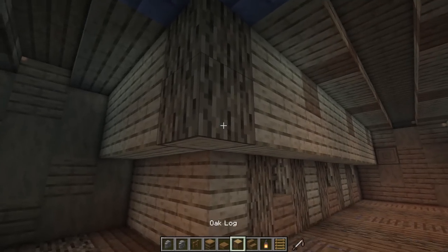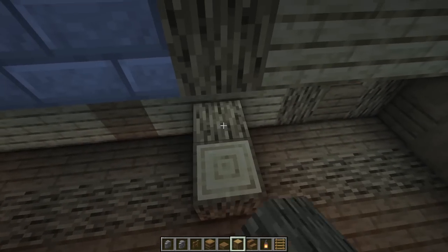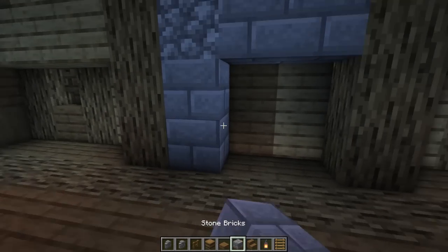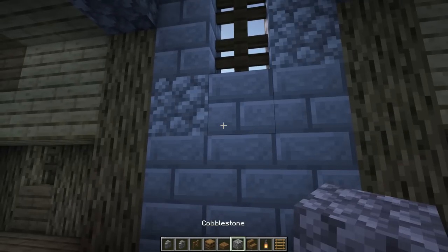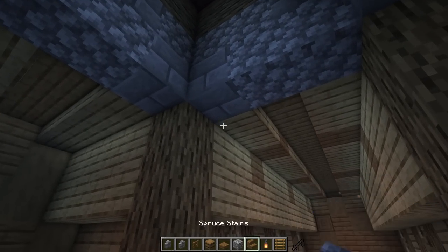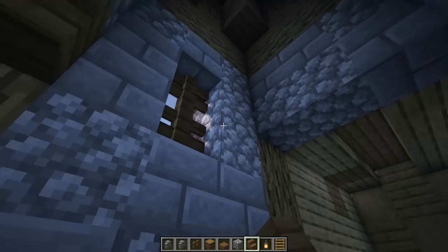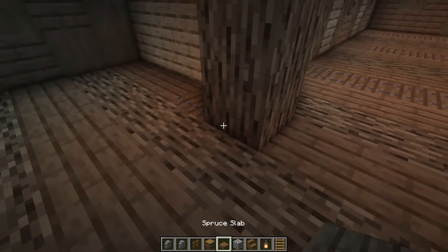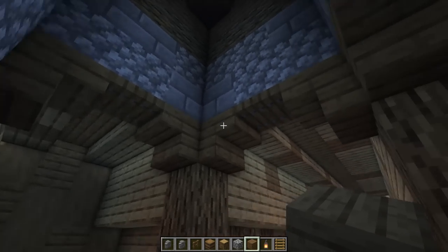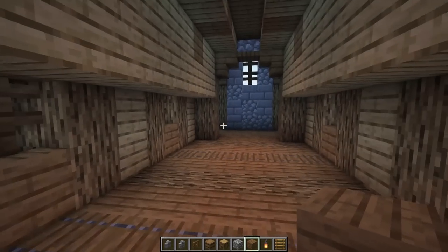To set this part up: take this log all the way down, this one all the way down as well, this log all the way down here, and this one all the way down too. For the wall, take this stone brick and cobble wall all the way down to the bottom. Then grab some spruce and put upside down stairs on every one of these parts, and trap doors in the little gaps all the way around. There we go - the archway is set up on every direction, and you can set this up to have really anything you want in this section.